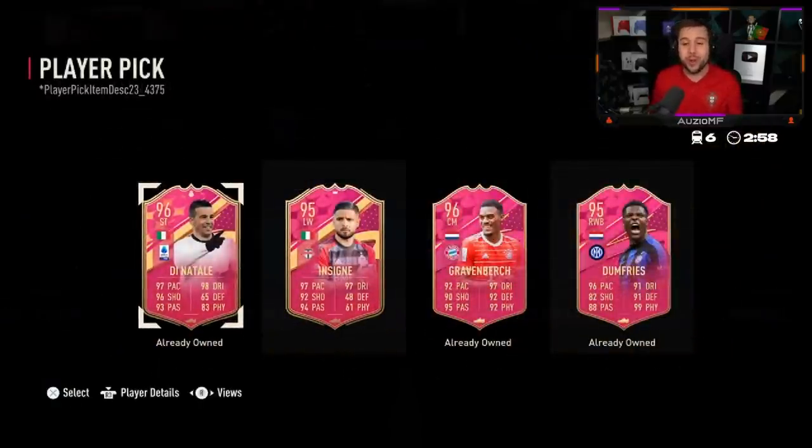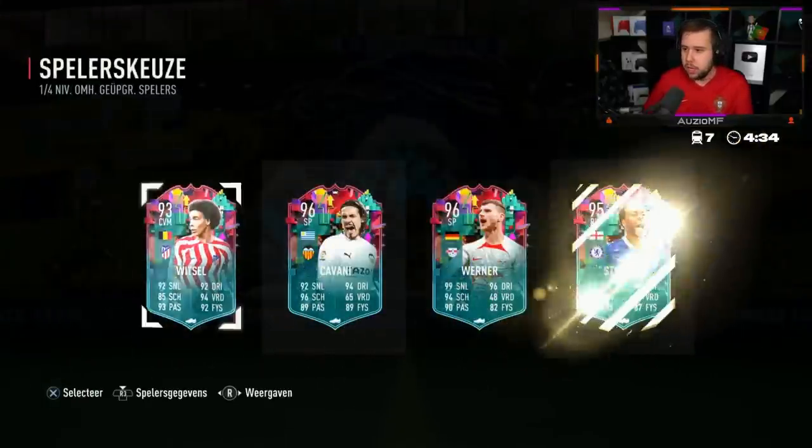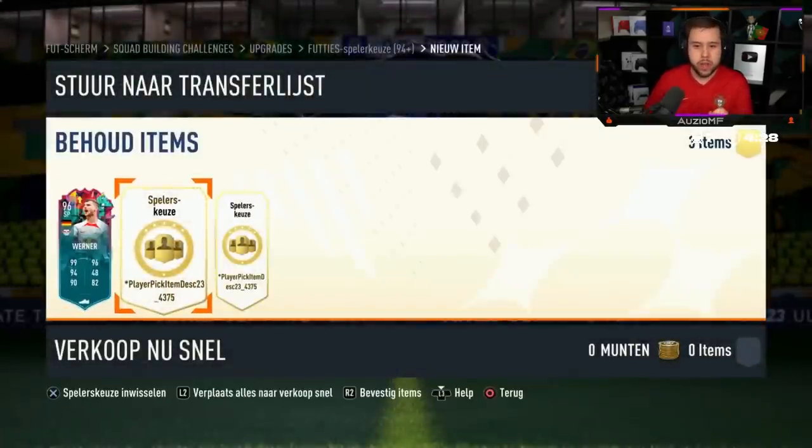He doesn't go tradable. Second one: Dinatali - sure, he's got Dinatali already as well. Varan - 100%. He's got Ferran in the Level Up Player Pick, Sterling, team of Verna, Kovani, Vitzel, team of Verna. We're looking for Varan, we haven't seen him yet. Night four plus.